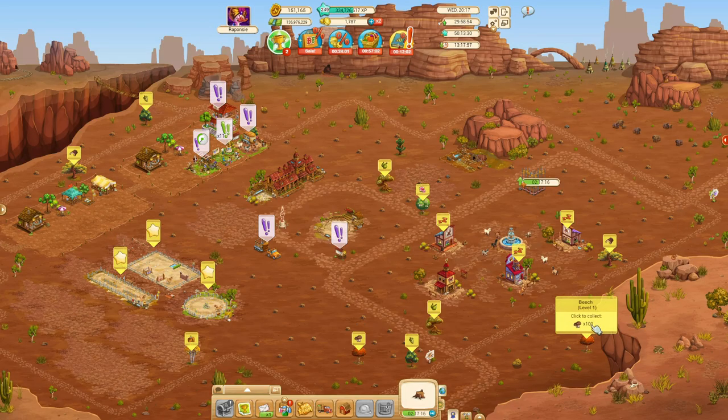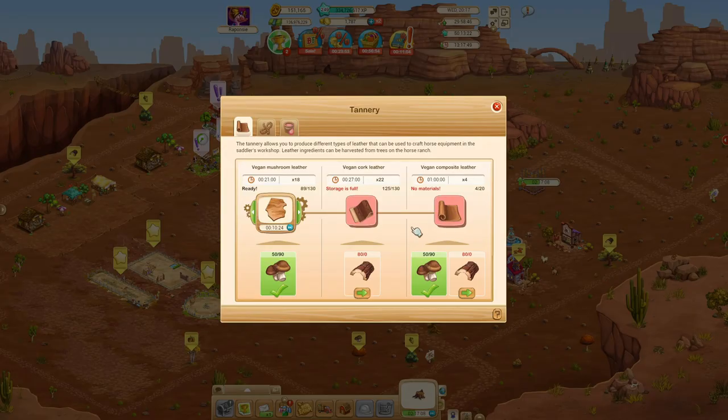When we go harvest some mushrooms — ta-dang — immediately the production has started. In 10 minutes it will be finished, and another 18 mushroom leather will be added to our barn, giving us a total of just over 100. When that production is finished it will automatically restart another batch of mushroom leather, because it still has enough materials. The next production will once again use up 50 mushrooms of my available 90.